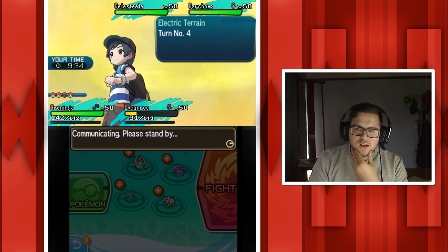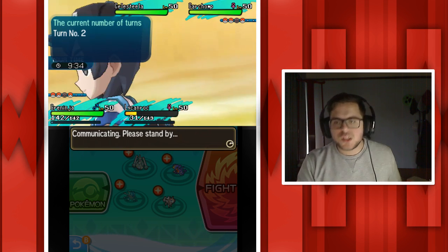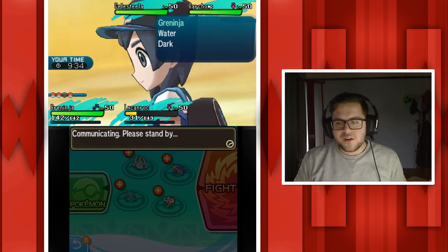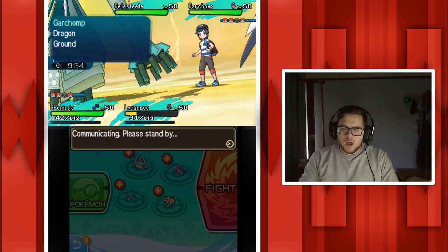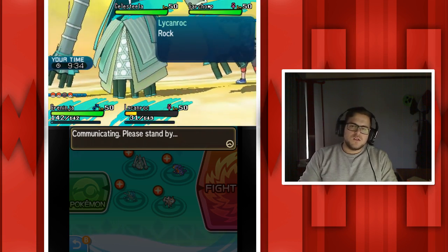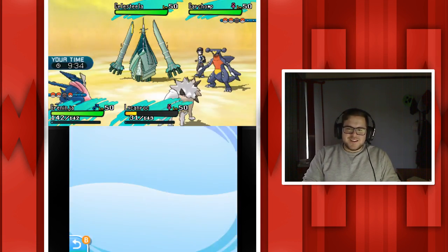I got this guy good - he can't do much because he needs his Garchomp. He actually did withdraw - what did he bring? Greninja. Okay. He has Greninja there.